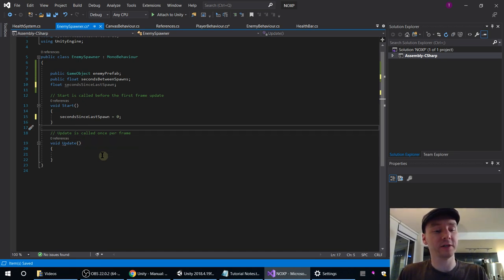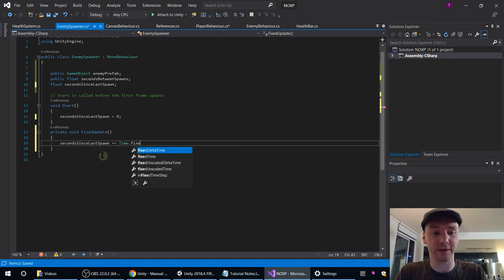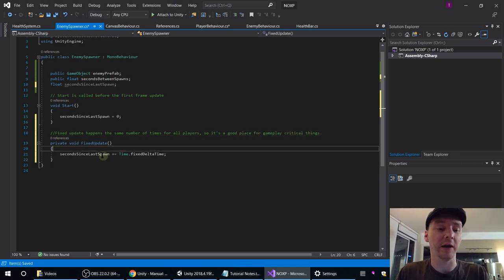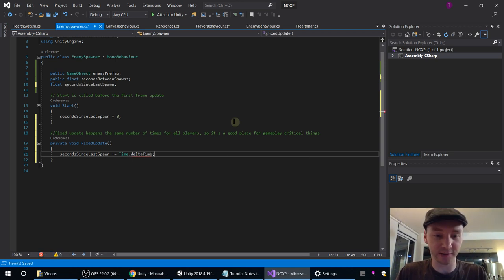We could do all this in Update, but I think we'll do it in FixedUpdate. If I type fixedUpdate, it autocompletes and creates the whole function for us. I want our secondsSinceLastSpawn to be increased by Time.fixedDeltaTime. FixedUpdate happens the same number of times for all players, so it's a good place for gameplay-critical things.